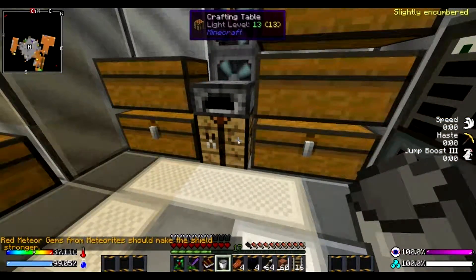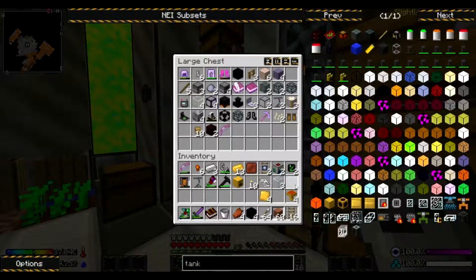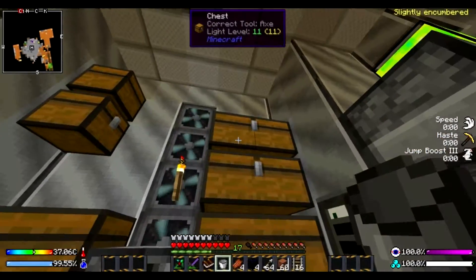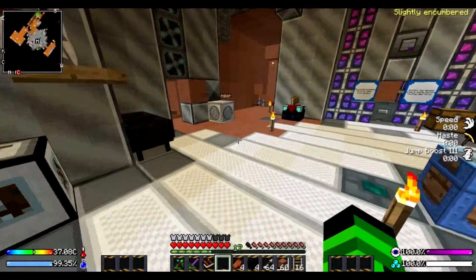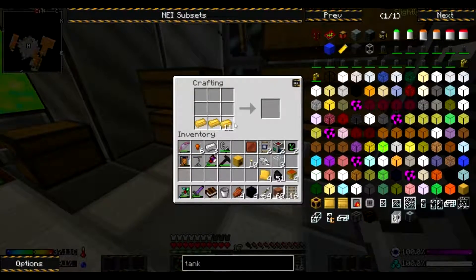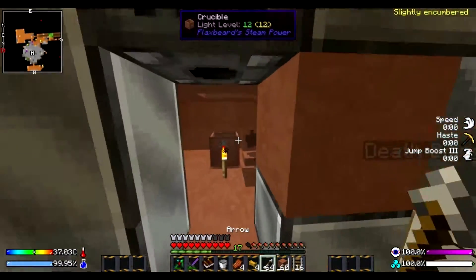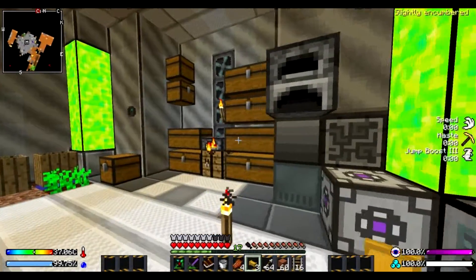Red meteor gems from meteorites should make the shield stronger. We can't make that — no more glass. We need our pipes too, just a few more pipes. I'm going to make them out of that. Put a pipe on top of this thing, we're going to put a tank there so we can store all the steam we're generating right now.